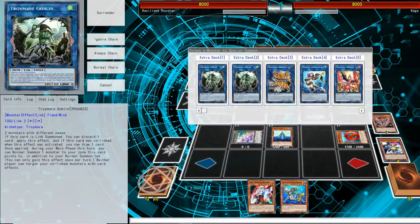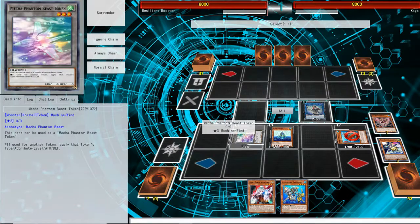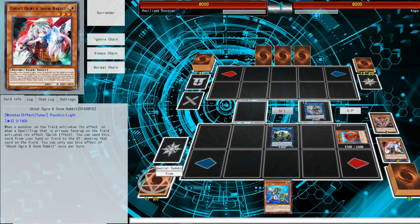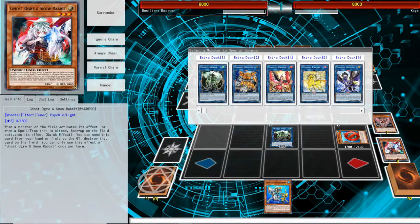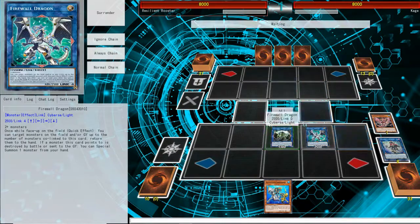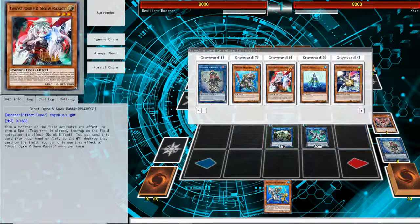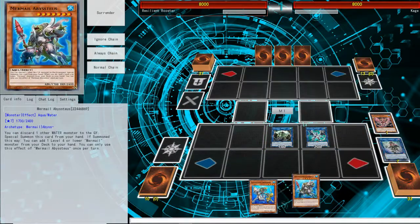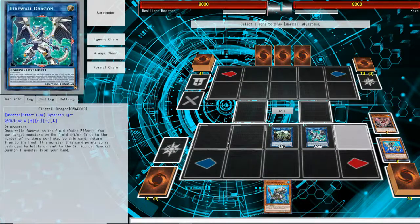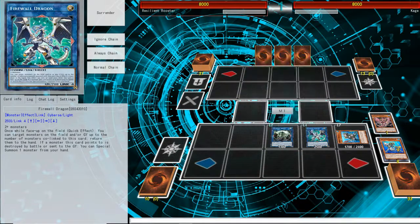Now we're going to go into Goblinburg and use its effect to discard a card, allowing us to normal summon. We're going to Link up to make the Firewall Dragon. Since it's co-linked to 1, we're able to bounce at least 1 card. We're going to bounce the Abysseus back to our hand, then send the Dragoon to the Graveyard for more searches.